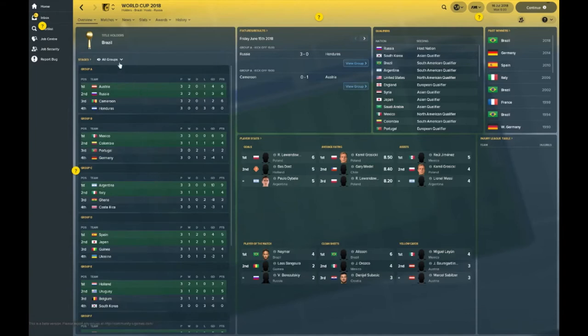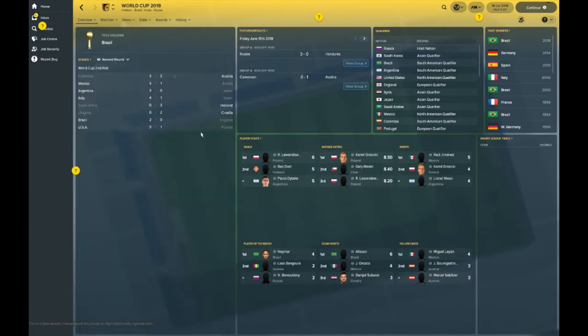In the second round: Colombia versus Austria — Austria came through 2-2 on penalties. Mexico beat Russia, the hosts, 3-1. Argentina had a favorable draw, beating Japan 3-0. Italy stepped up, knocking out Spain 4-1. Holland cruised past South Africa 3-0. Uruguay stumbled against Croatia. Brazil beat England 2-0, and USA were 3-1 winners over Poland.